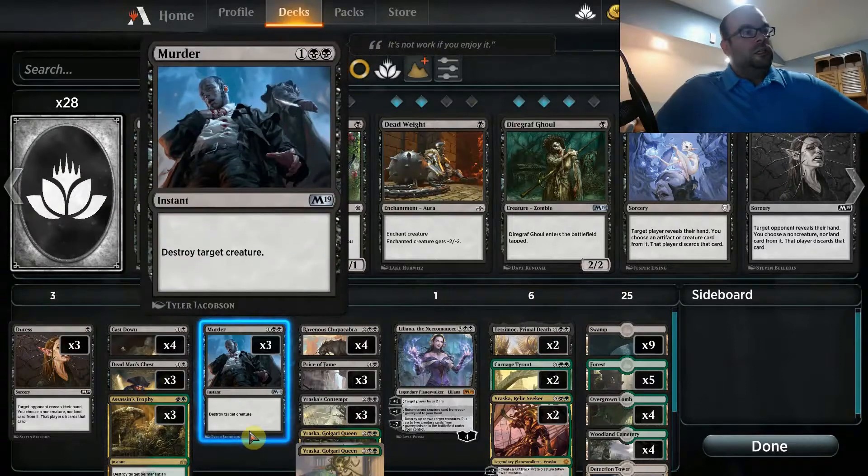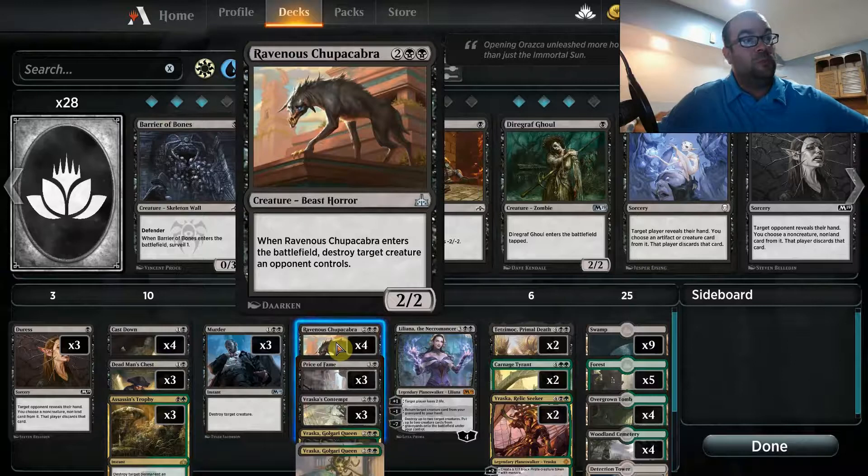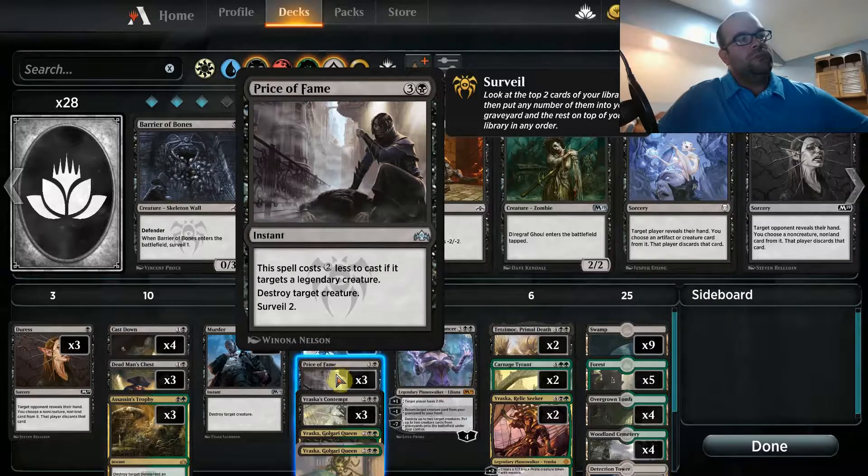In the three-drop slot we've got three copies of Murder — very self-explanatory instant creature removal. Moving to four-drops, we've got four copies of Ravenous Chupacabra, which has turned into an all-star card. Four mana destroys any creature and gives you a 2/2 body. Next we've got three copies of Price of Fame — kind of the opposite of Cast Down. It's cheaper if it targets a legendary, whereas Cast Down can't target legendaries, giving us a good answer for legendary creatures. It also lets us surveil, which helps you set up your next couple of draws.